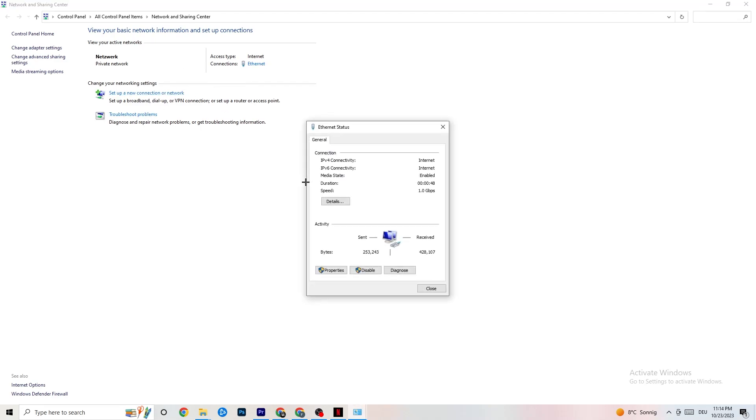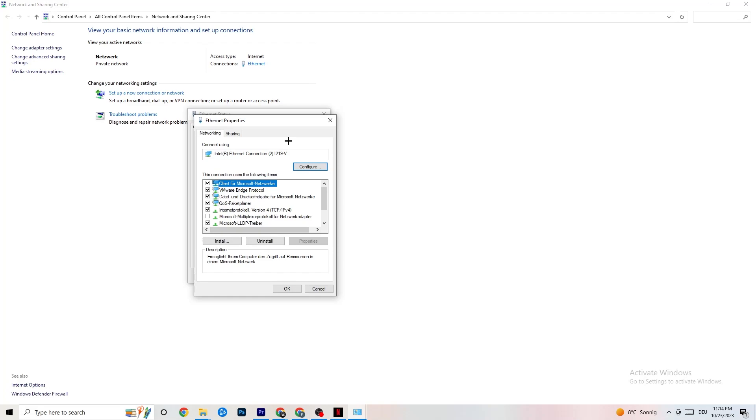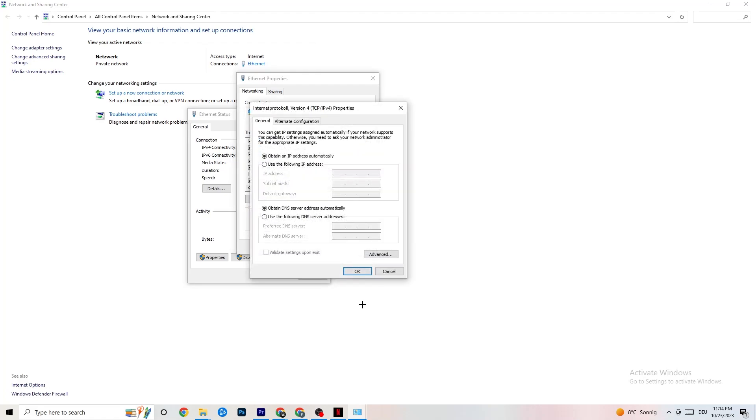Now click onto Ethernet, then Properties — you'll need administrator rights for this. Scroll down to Internet Protocol Version 4 and double-click it. Go down to the DNS server address section and enable 'Use the following DNS server addresses.' You'll need to Google the correct DNS addresses for your region. For me it's 4.4.4.4 and 8.8.8.8, but look it up for yourself. Click OK and restart your PC.